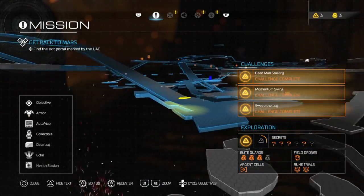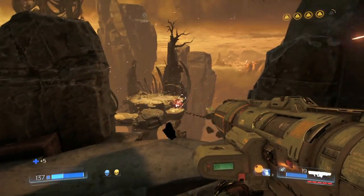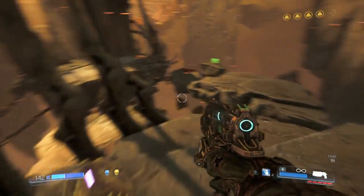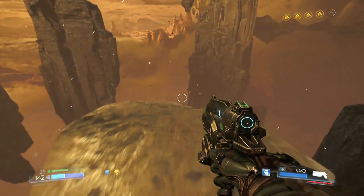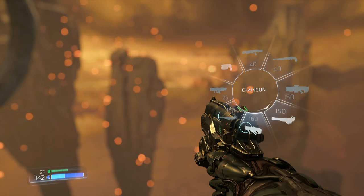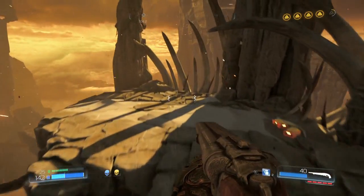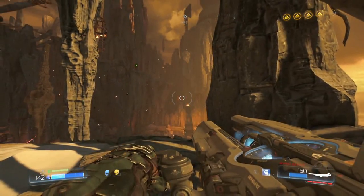Looks like we're going to be able to get that last secret after all, even though I did all that backtracking for nothing. He's dead now — just have to not fall off these rocks because that would be a big bummer. This is a pretty big landscape when you think about it. I think we are in hell but damn — pretty cool, very massive feeling game. Let's get the gauss cannon out to get some of these guys.